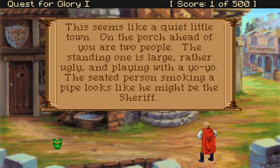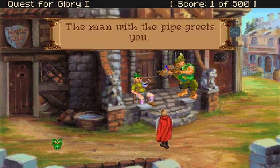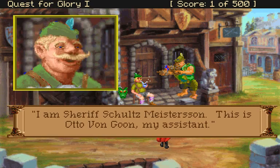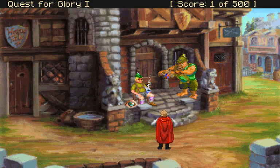This seems like a quiet little town. On the porch ahead are two people — the standing one is large, rather ugly, and playing with a yo-yo. The seated person, smoking a pipe, looks like he might be the Sheriff. He's got an epic moustache. He welcomes us, saying we're lucky to have made it down from the mountains, as it's gotten pretty dangerous outside of town with monsters and brigands. He is Sheriff Schultz Meisterson, and his assistant is Otto Von Goon. Good luck in your quest.